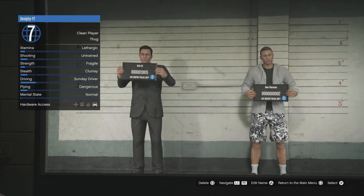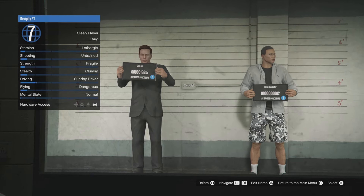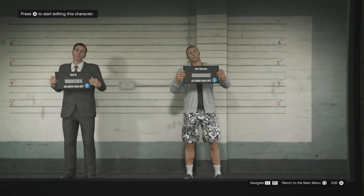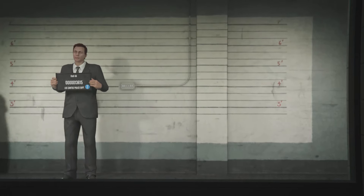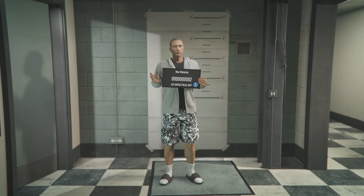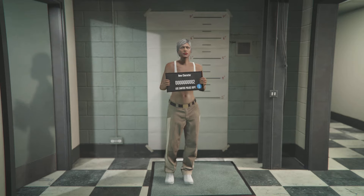Once you're in the swap character menu, make sure your main character — the one you want the IEA Badge on — is in the first slot. If your male character is not in the first slot, you cannot do this glitch. From here, go to the second character and press X to start editing it. In the character creator menu, make sure you switch the gender to female. Once done, go down to save and continue, name it whatever you want, and press accept — it should load you back into GTA Online.